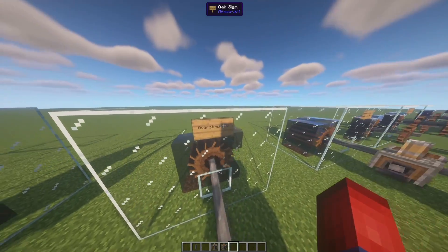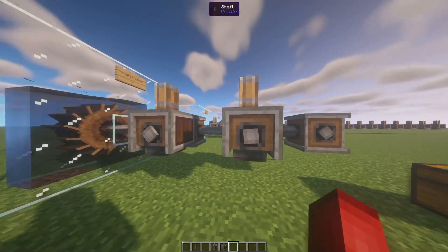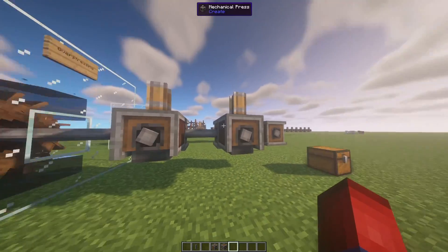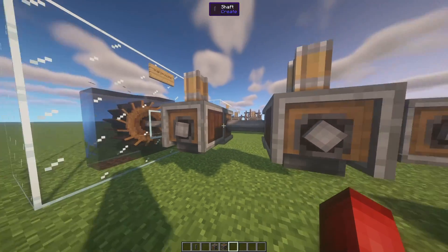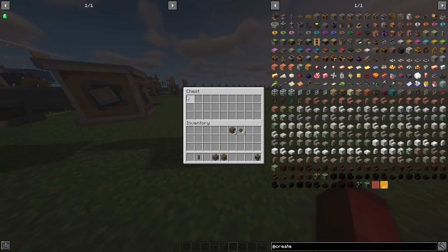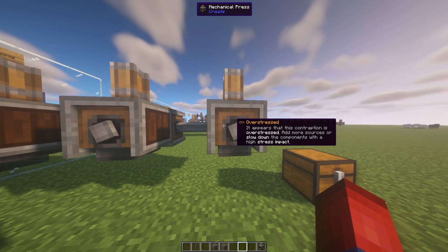Next thing we're going to talk about is overstressing. What does that even mean? So you can see right now we have two mechanical presses — granted we probably will never do this type of system, but I'm just using something that we know already. You can see that they're both spinning, meaning they're both working. Now if I take another mechanical press and place it on here, it's now overstressed. The description basically says you need to add more sources to slow down the components with a high stress impact.